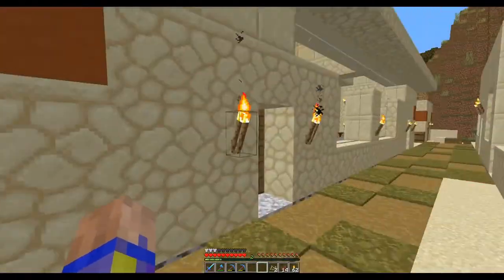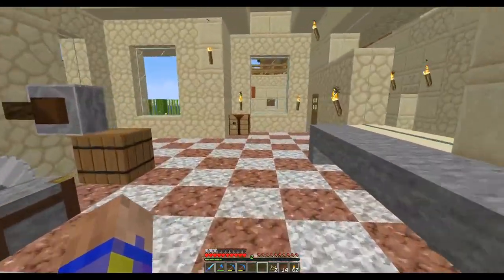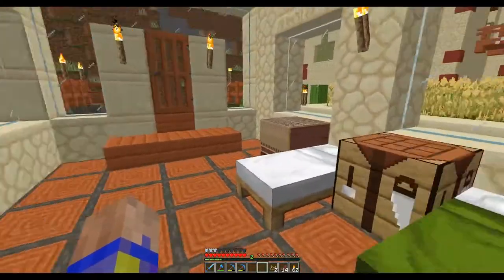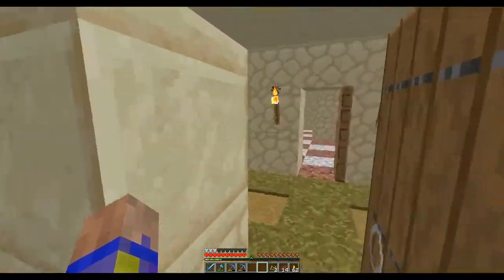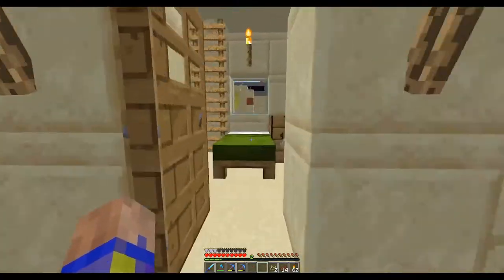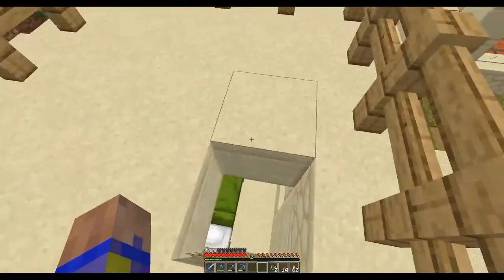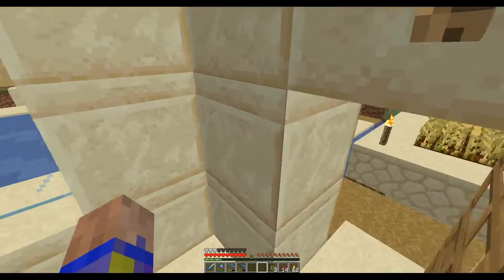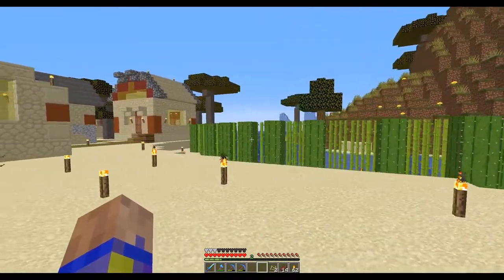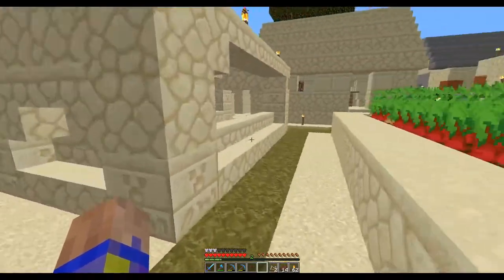I added more farms over here. There's this nice blacksmith shop and workshop — kind of industrial. There's an acacia room, and a little shack on the corner — nothing too fancy. If you notice all the cactus there, it's a line of defense against zombies coming through. They'll push their way through and just die on the cactus.